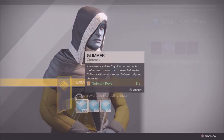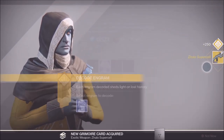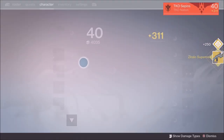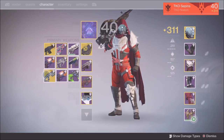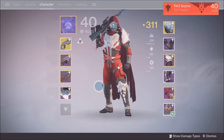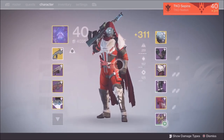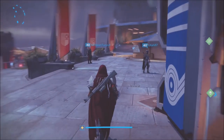Boom — I got The Halo! The most well-known, and the only primary with arc damage, and it came out at light level 310. It's guaranteed, guys — both for armor and weapons. If your light level is 310 or higher, you will automatically get 310 decryptions.